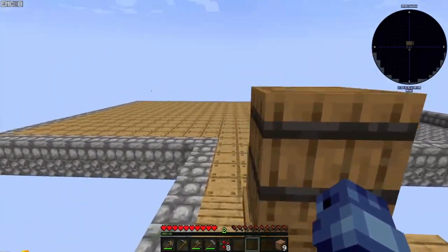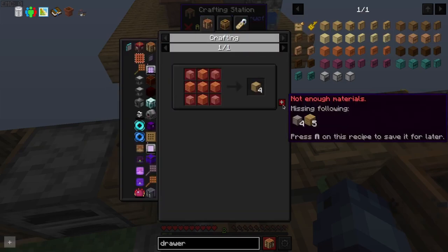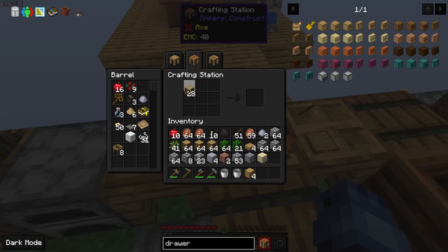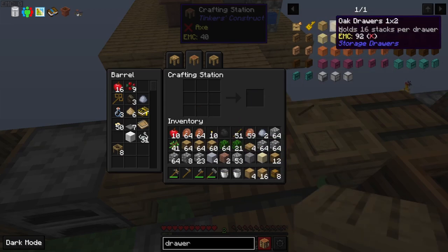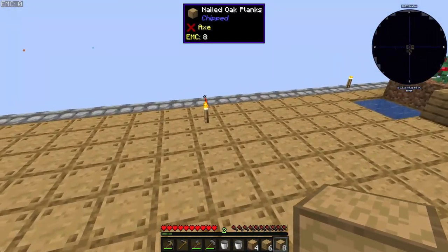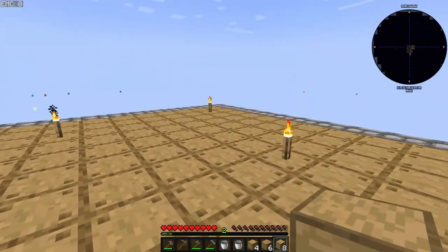I'm back with another Minecraft video. Let's make some drawers. I need chests and planks, which I do have a lot. That's enough. We'll place the 2x2 drawer somewhere here.